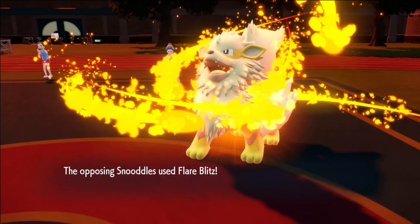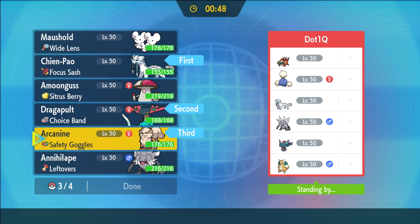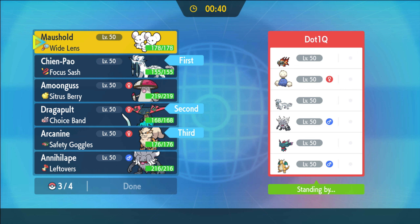Looking at this next team, I'm tossing and turning between potentially leading Dragapult plus Chien-Pao or going Amoonguss plus Dragapult. Dragapult can put a lot of pressure on all of my opponent's mons - for example if it's next to Flutter Mane it just picks up a one shot on the Goodra with Dragon Darts. Dazzling Gleam from Maushold I'll live. Since this team is built around Chien-Pao I don't mind going Dragapult plus Chien-Pao here.